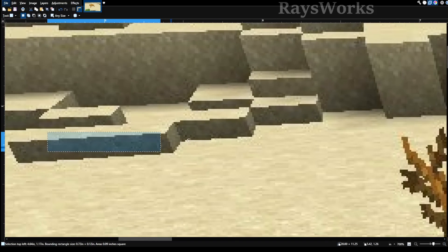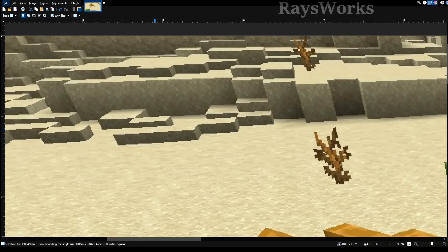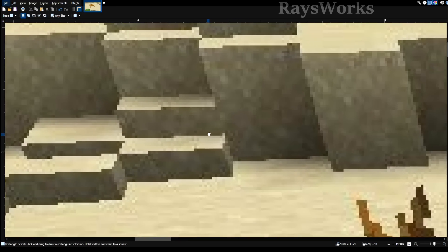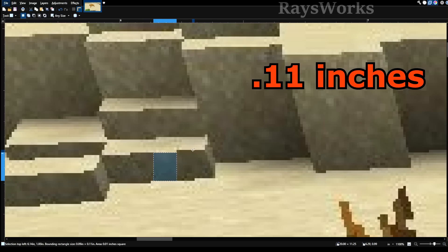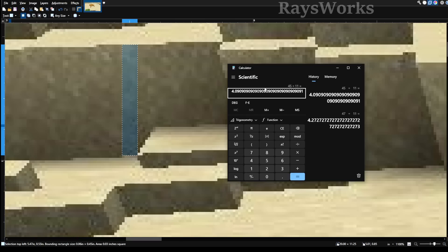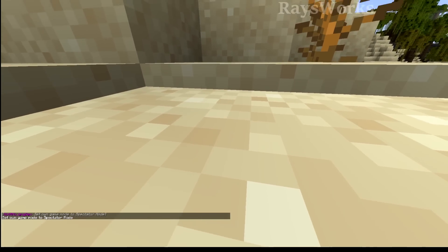Another option is that maybe he changed the code so that when it snowed, instead of placing a single layer it always placed two layers. But not all the layers are actually two snow layers thick. If we come over here a little bit, we can see some snow layers — but just behind them there's something clearly higher than the surrounding snow layers. Looking to the right of it, this big piece is a full-size block, so these are full-size pieces of sand.